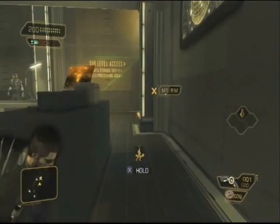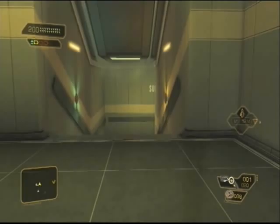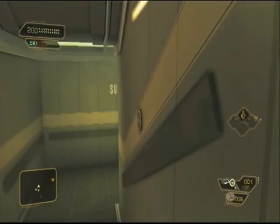Cover up against here and wait for this guard to walk out, then go to the right. Now cloak and go to the desk and cover so the camera doesn't see you. When he turns back around and looks at the door, wait — and when he turns around again, use the cloak and go.